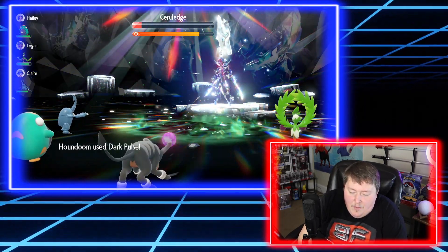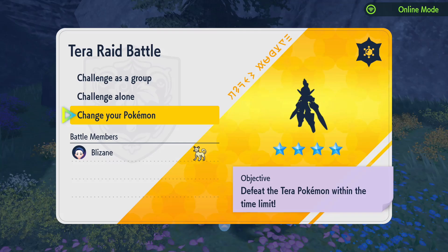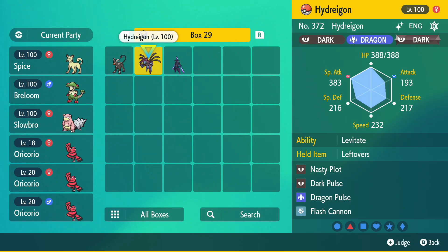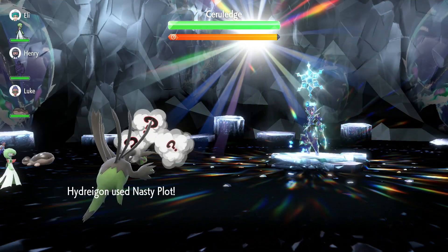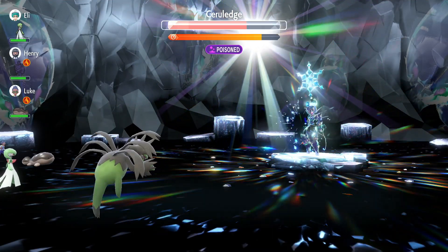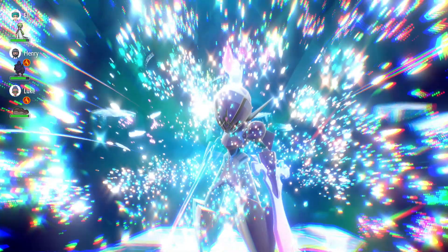Night Slash didn't do anything — and we have now officially taken this thing out. Now I managed to find another Ceruledge in my game. Online was being pretty slow, so I wanted to make sure I showed you guys as many as I could. I'm going to change my Pokemon to our Hydreigon and challenge this thing alone. It has no Ice moves so we don't have to worry about it being super effective against Hydreigon. Because we have Flash Cannon, we are actually going to have a super effective move against it. We're going to go ahead and use Nasty Plot right away — we want to get to at least plus four. And now at plus four, I'm going to go ahead and use Flash Cannon — it is super effective — and there you go, we're able to do that much damage to it in one shot. That really is the power of having a configuration like this.